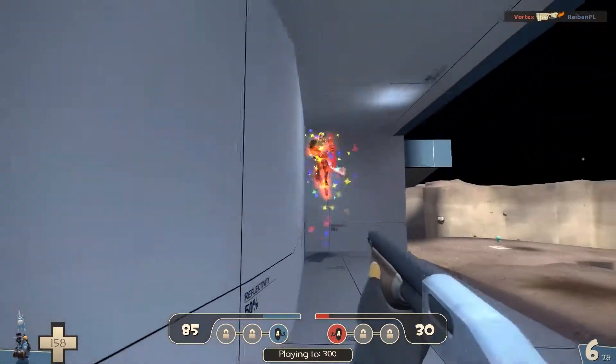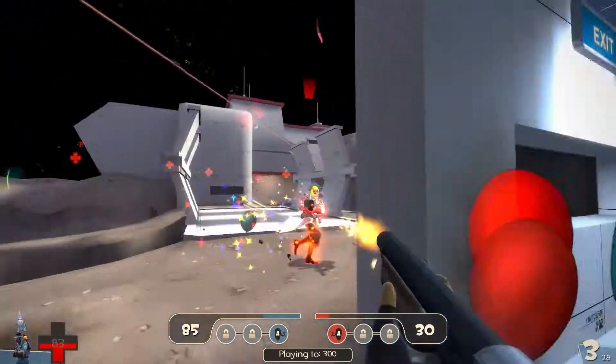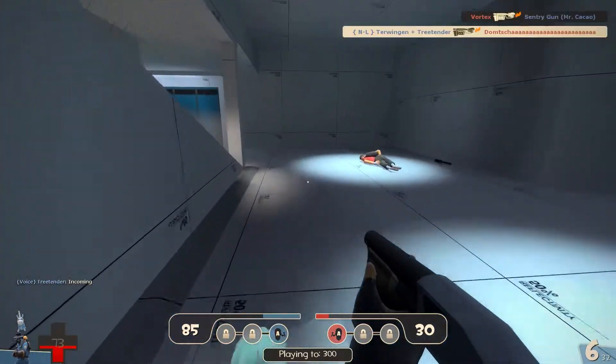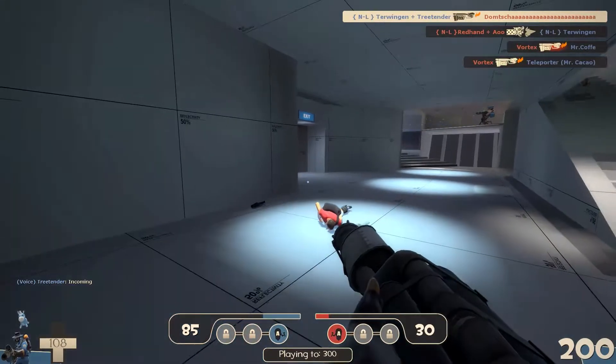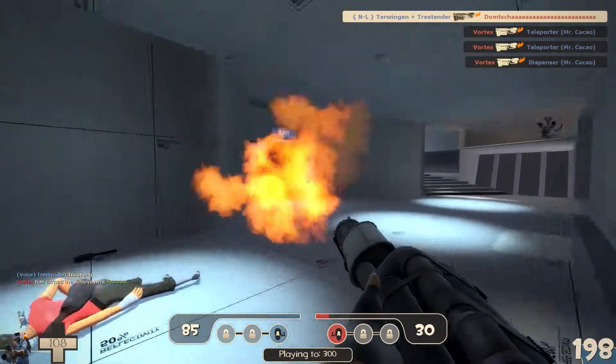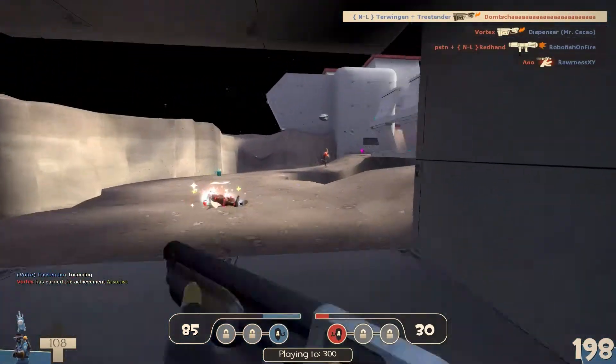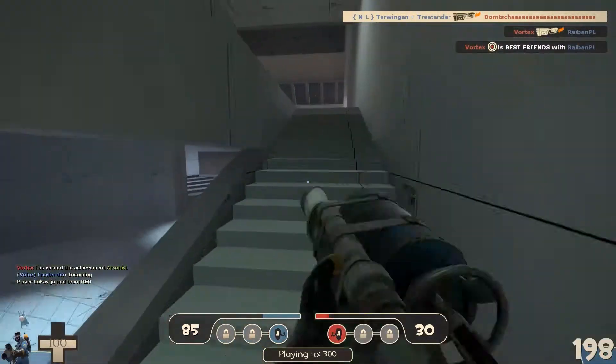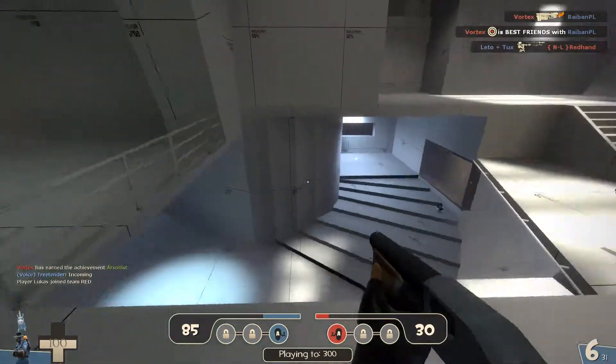You know the bridge on 2 Fort, in the middle of 2 Fort, and you got the battlements where you can shoot from. You see that again in this map and it feels a lot like CTF 2 Fort and plays a lot like 2 Fort. But it did change a lot and it's basically a whole new map.